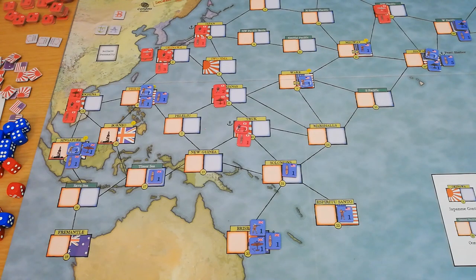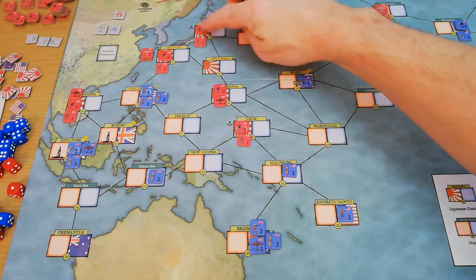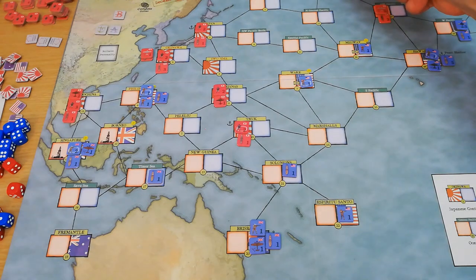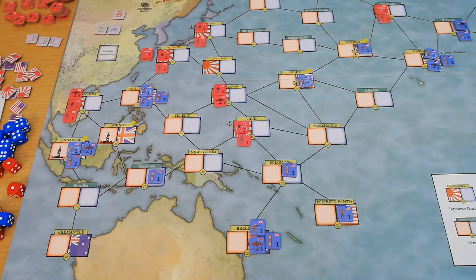For the Japanese, at the end of 1942 — the second round — the Japanese need to control all of their own starting areas: those with the Japanese flag like Iwo Jima, Japan, Okinawa, plus all of the other victory hexes with the small symbol here. That's Wake Island, Midway, the Aleutians, Singapore, Borneo, and possibly one more. Basically they need to control a set number of areas plus their own areas at the end of 1942.